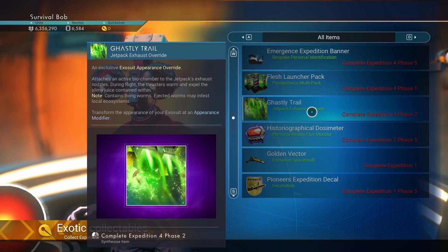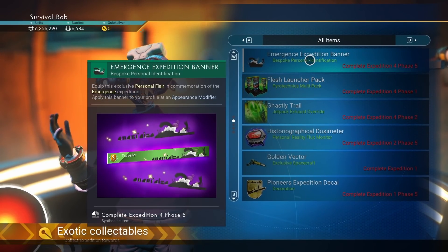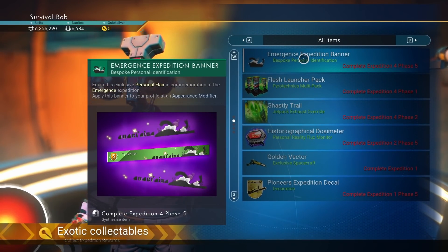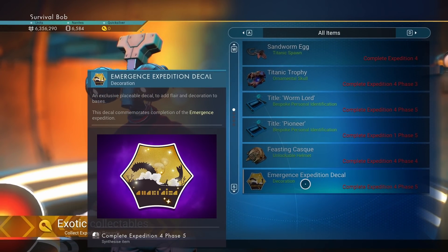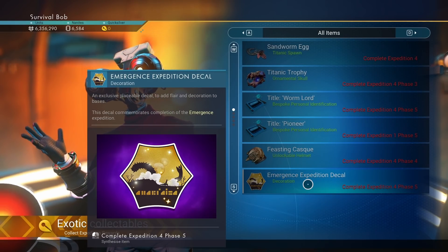We're going to get a lot of new prizes. We're going to get the Ghastly Trail. We're going to get Fresh Launch Pack. We're going to get an Emergency Expedition Banner — I didn't see this a minute ago, but here it is. And this Expedition is going to be called the Emergence Expedition, based on this decal right here.